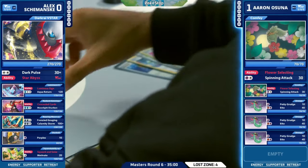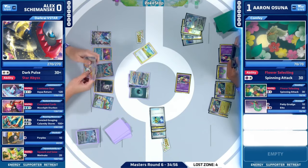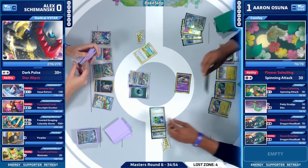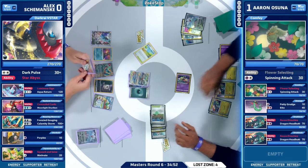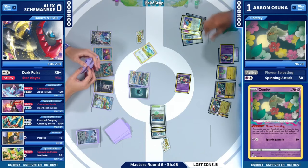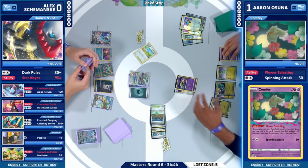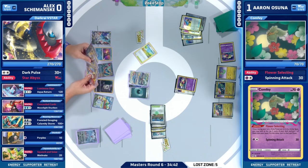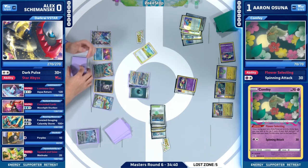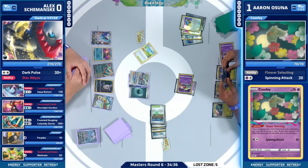The deck just doesn't seem like it's agreeing with Alex right now. A very diligent shuffle is going to see the Research. We might as well see a lot more cards — we're going to ditch the hand completely. It is going to be the Energy Attach, then getting rid of the Fezandipiti, Nest Ball, and Iron Bundle. But now looking like a lot better of a hand — double Dark Patch, two Rare Candies, and an Earthen Vessel.